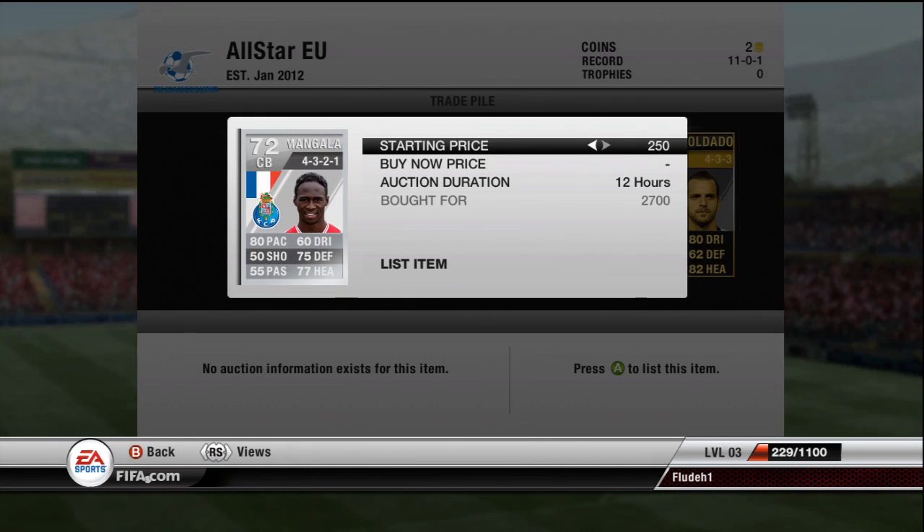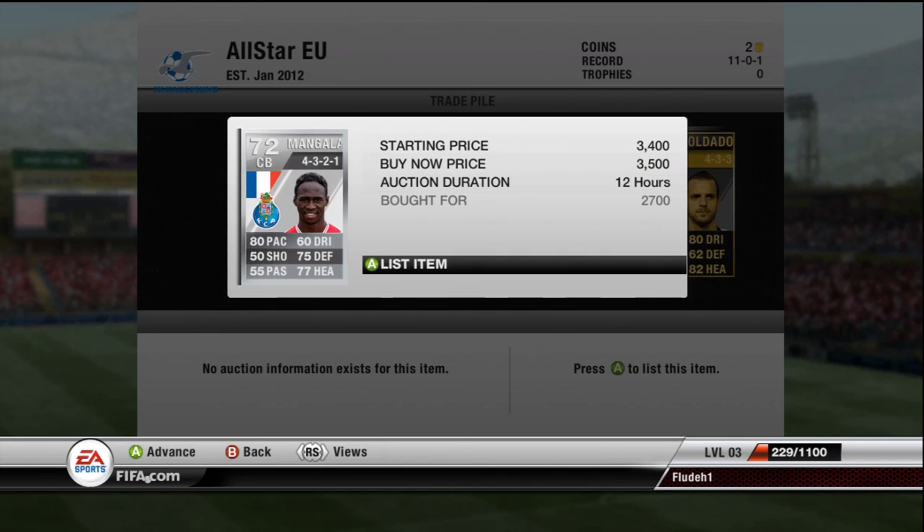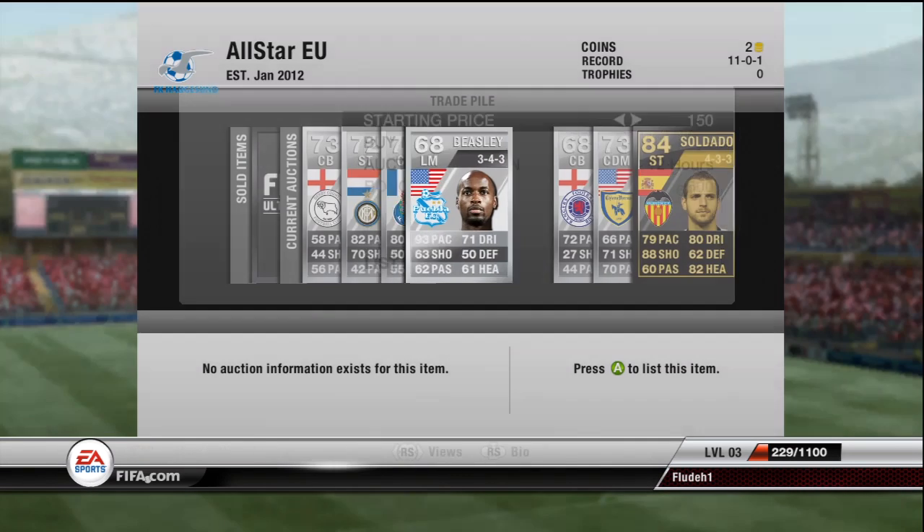Moving on to the next player, which is Mangala - however you want to say it. He went for 2,700 on a no-bid. I should be able to sell him for 3,500. I got him on the buy now and hopefully he should sell for that.